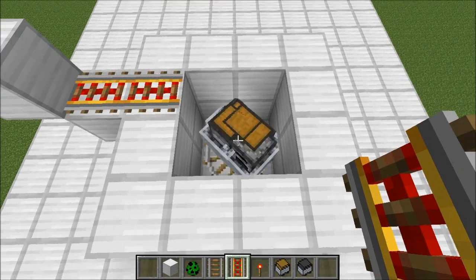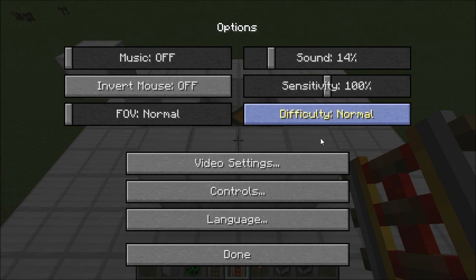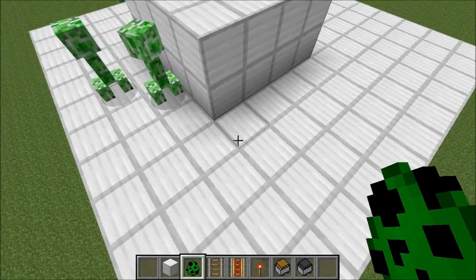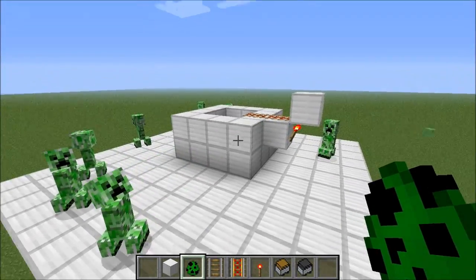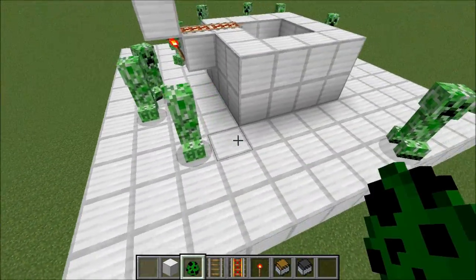The minecarts have now formed this fast moving group and now we can place down some mobs. I'm going to switch to normal and place down some creepers and they should get pushed off of the platform. There you go — and the more minecarts that you add the more strength it will have, and it will be able to push them further and also quicker.